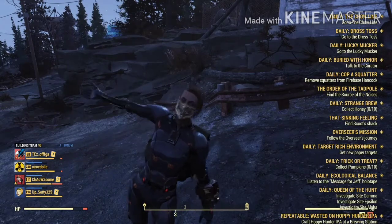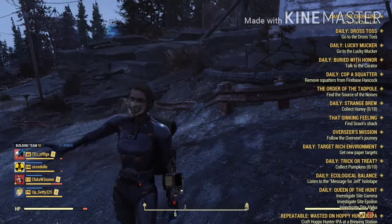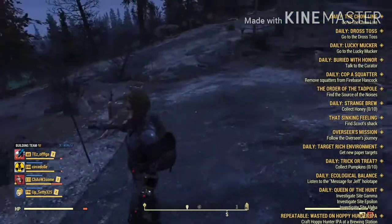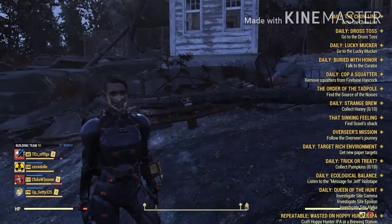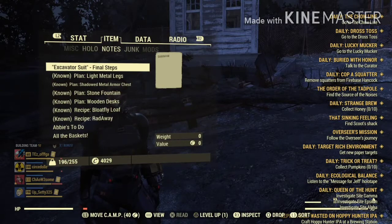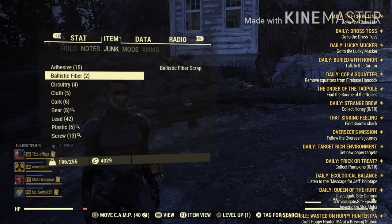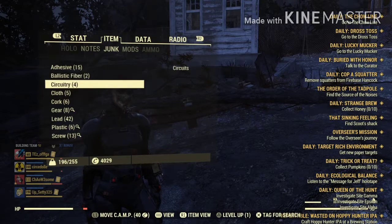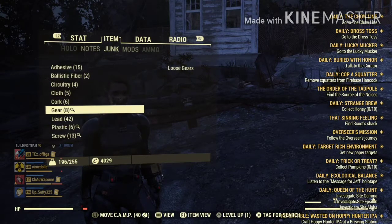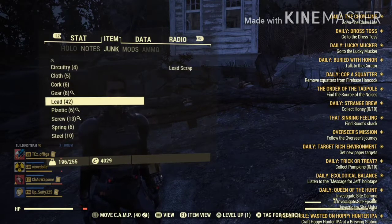Why screws? Screws are sometimes annoying to find — it's seriously annoying. By the way, if you're trying to see what has screws or not, go to your inventory, and then whenever you're in your junk, press R1. Sorry Xbox or PC users, I don't know the buttons. So I now have gears, plastic, and screws filtered, because that's what I mainly need.